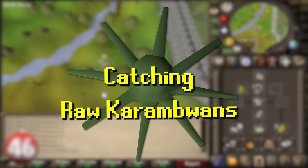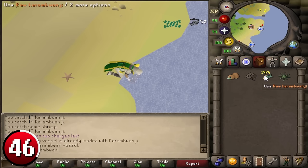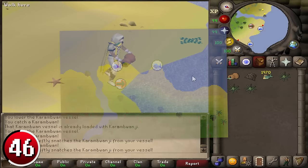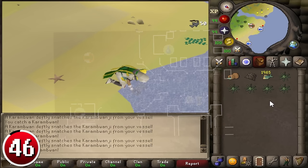Catching Raw Karambwan: Fishing Raw Karambwan requires raw karambwanji as bait, which can only be caught at the Holy Lake south of Tai Bwo Wannai village next to Fairy Ring CKR. At 65 fishing, it takes on average 6.5 minutes to collect enough raw karambwanji for 1 hour of fishing karambwan; at 99 fishing, about 4 minutes. Fish the raw karambwanji in bulk to avoid going back and forth, since they stack. Go to the karambwan fishing spot in northeastern Karamja near Fairy Ring DKP. The closest no-requirement bank is in Shilo Village near Fairy Ring DJR. At minimum, partial completion of Fairy Tale II is recommended, making you 220k per hour.